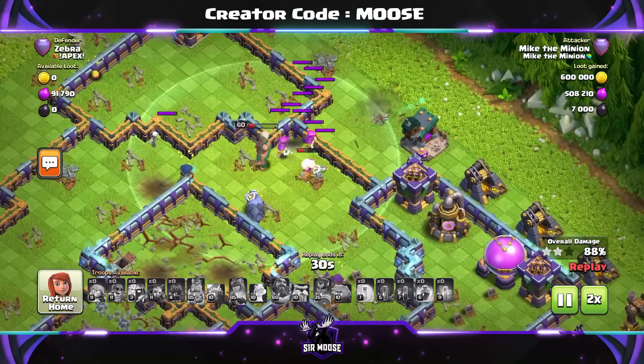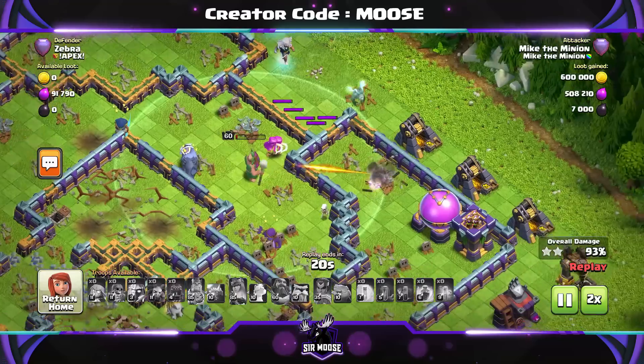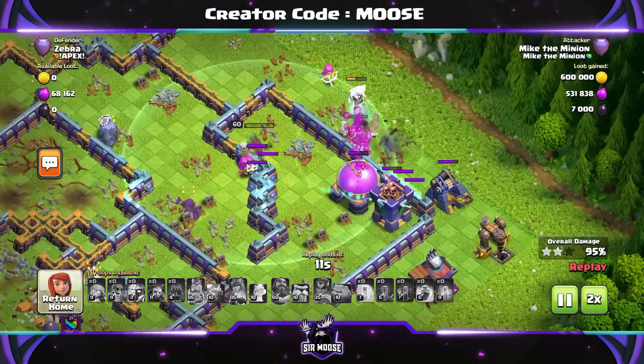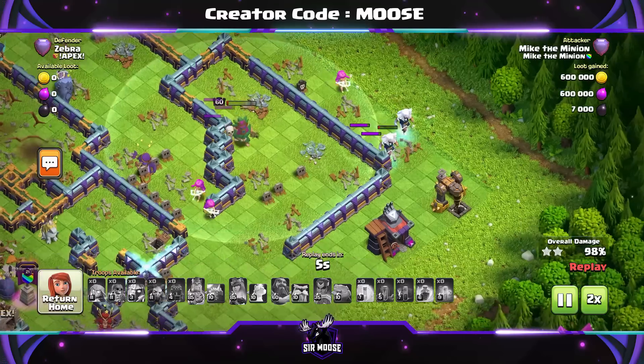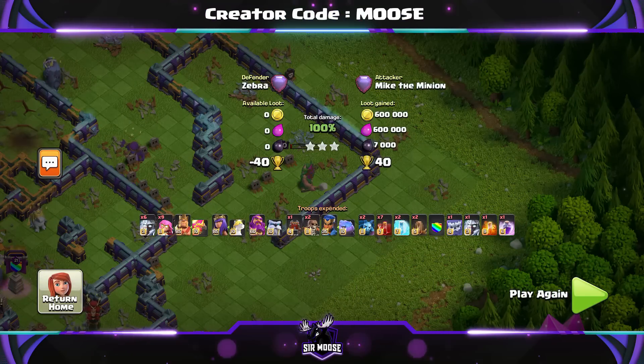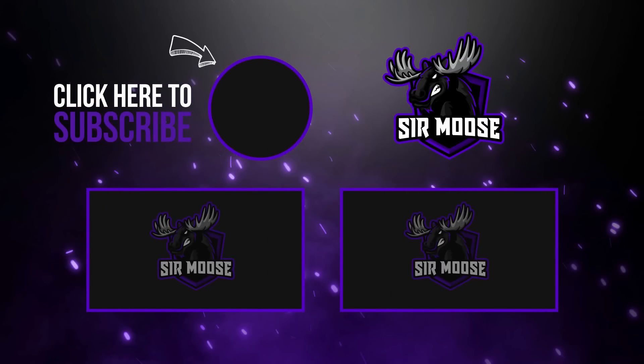So I just wanted to give you a nice, easy-to-use Town Hall 15 attack strategy where you're not using super archers inside the battle blimp. I hope this has been helpful — remember you can use code moose to support the channel before making any purchases in game. Remember to hit the subscribe button and notification bell, like the video if you've enjoyed it, and the army copy link is in the video description. Have a lovely day, see you later!